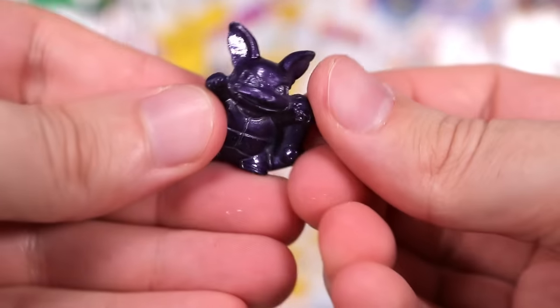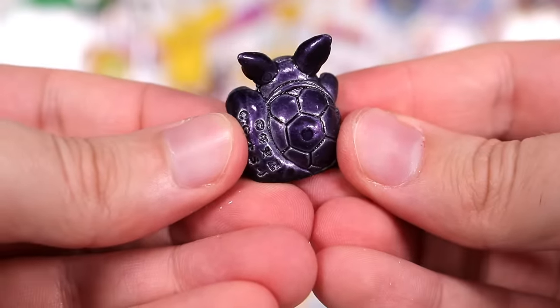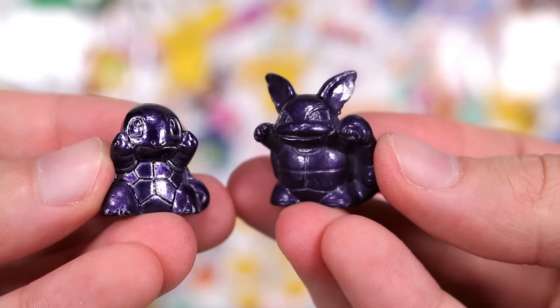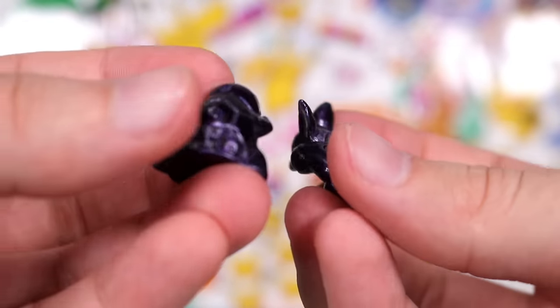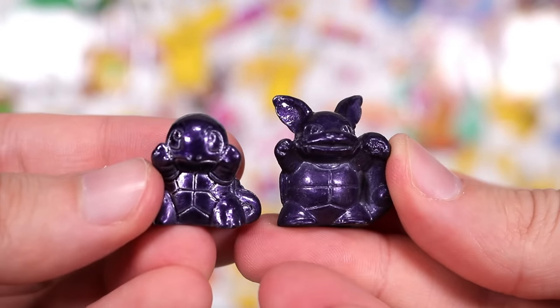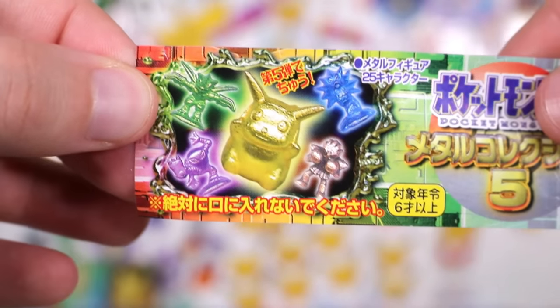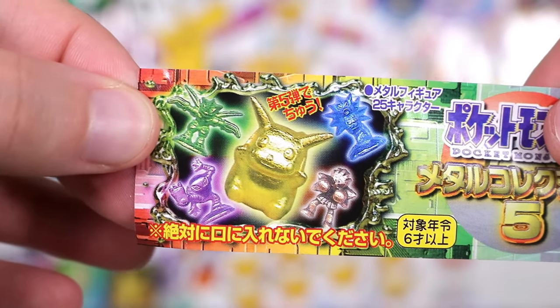It's the very rare color — now we can evolve our very rare Squirtle with this Wartortle. I feel like maybe this line might be special, not sure though yet. Let's take a look at these little pamphlets — I'm not sure if this is advertising which ones are rare to get or not, but it looks like you can get a gold Pikachu.